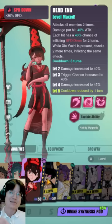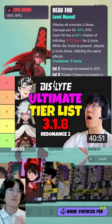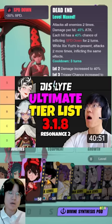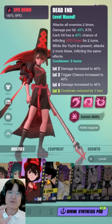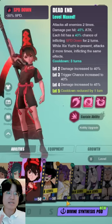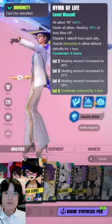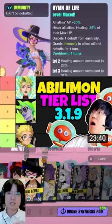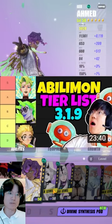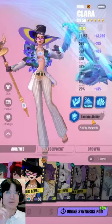If you've lucked out on legendary Espers and don't know whether to use them, refer to my legendary tier list from about a month ago — it breaks down every single Esper in detail. If you're wondering about Abilimons, which are expensive materials for leveling up legendary Esper skills, I also have an Abilimon tier list to help you figure out whether to skill up Clara versus Ahmed, for example. Skilling up Clara is going to be a better choice — she's one of the highest-rated Espers on that list.